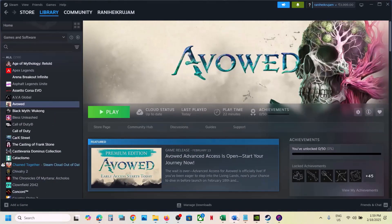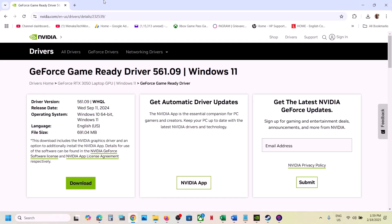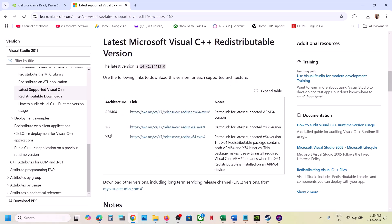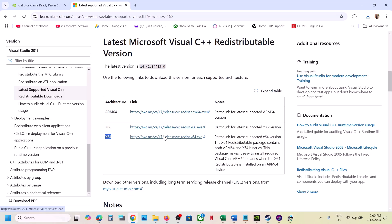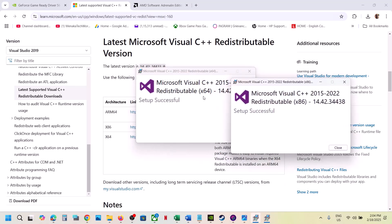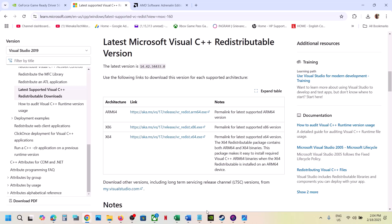The next step is to install Visual C++ files. The link is provided in the video description — open it in a browser and it will take you to the Microsoft website where you can find Visual Studio 2015, 2017, 2019, and 2022 redistributables. Download the x86 version and run the exe file — if you see a Repair option click Repair, if Install click Install. Then download the x64 version and do the same. Once both are installed, restart your computer — restart is a must — then launch the game.